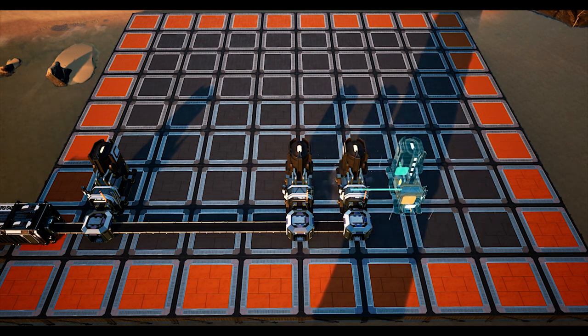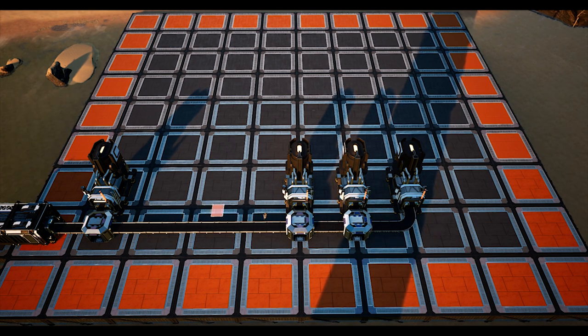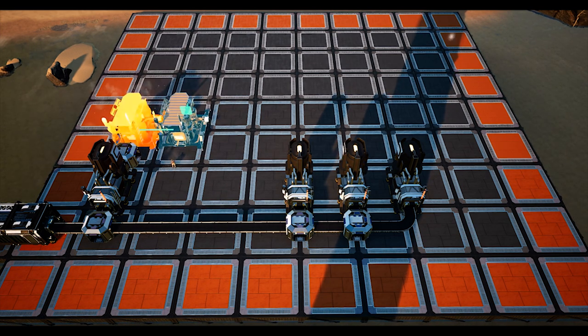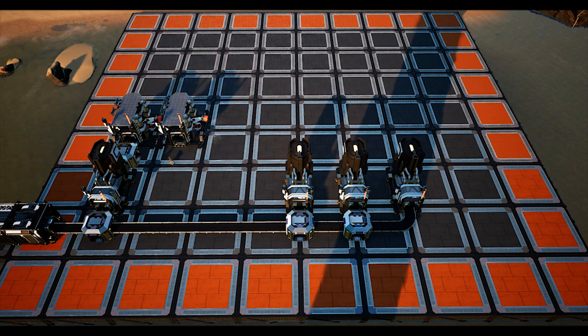Next we will build the screw constructor line. Place a splitter in front of the 1st smelter, then directly in front of the splitter place a constructor. Then place another constructor to the right of our 1st constructor. You can now connect the smelter, splitter and constructors up using MK1 belts, then set these constructors to manufacture iron rods.